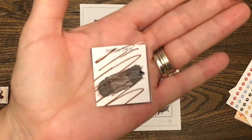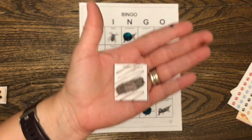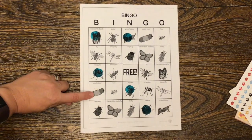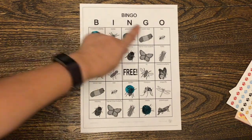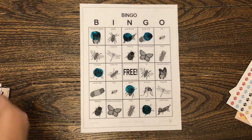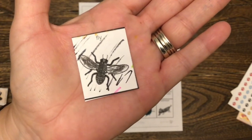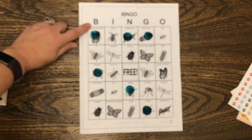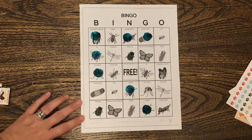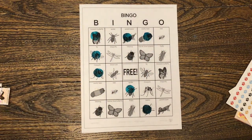Next one — what's this? A woolly bear caterpillar. Miss Kristen's going to call out a different letter. I'm going to call out G woolly bear caterpillar. Oh man, if I had said B woolly bear caterpillar we would have four, but I said G. So that means you have to find G first and then go to the woolly bear caterpillar and cover him. Next one — what's this? Fly. Good job. B fly. Look — there he is. Okay, so now we only need two more of these. Or we could win bingo going across. Let's see what happens.